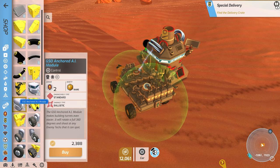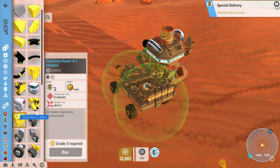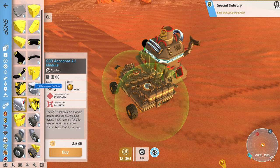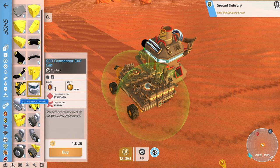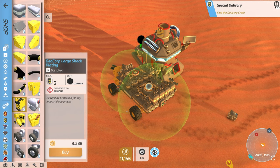We've got an AI module we can buy — that's expensive. There's another AI module, that's level three. What the heck was that? Cosmonaut cab — rarity: rare. I wonder, I think that's what I already have. But I wonder if we should get one of those — and we have 12,000 on the thing, so I'm going to go ahead and buy that thing.